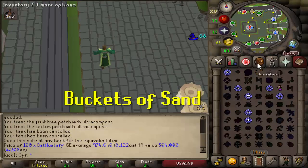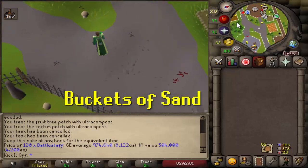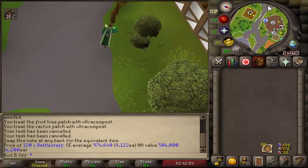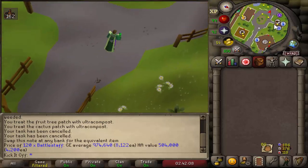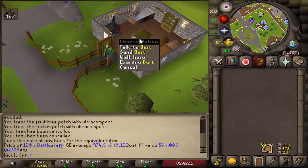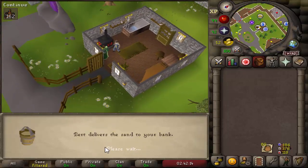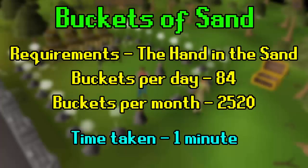The final daily is Buckets of Sand from Bert in Yanille. Once you've done the Hand in the Sand quest, you can claim 84 free buckets of sand every day if you visit Bert at his house next to the sandpit and player-owned house portal. If you've done the Yanille Elite Diary, this is automatic and the sand will be delivered to your bank as soon as you log in on a new day. This is great for Ironmen looking to bank some crafting levels and those supplies which are normally quite tedious to get. Collecting 84 buckets per day will passively bank 2,520 buckets of sand in a month, and if you sell the buckets it will net you about 78k GP profit.